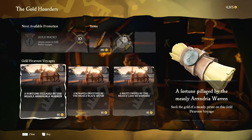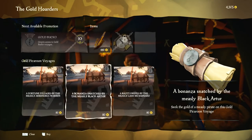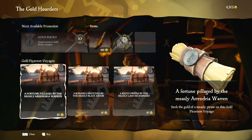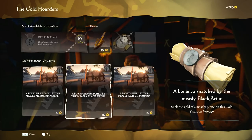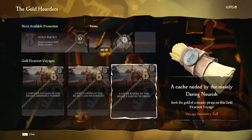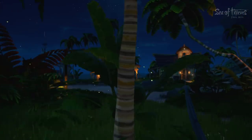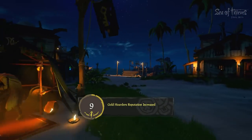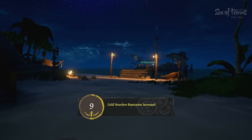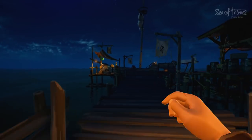So if we do one of these quests... A fortune pillaged by the measly Ardurina Warren? Black Arter. We'll do Black Arter. There we go. Now we have a cheap little quest. I need you to help me get rid of a few quests. Where's our ship? Over here on the wall. I have a few zero-cost quests that I don't really want to have. Well, actually, we might do those.